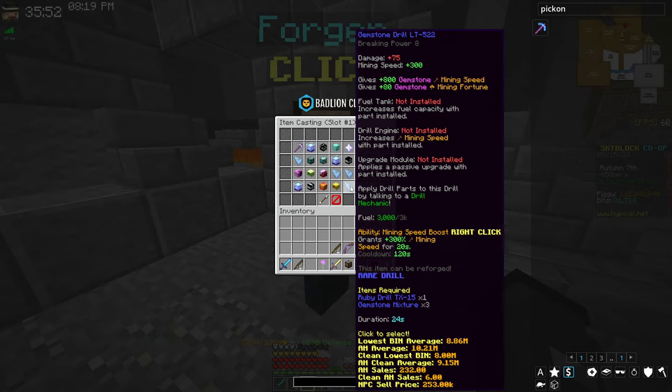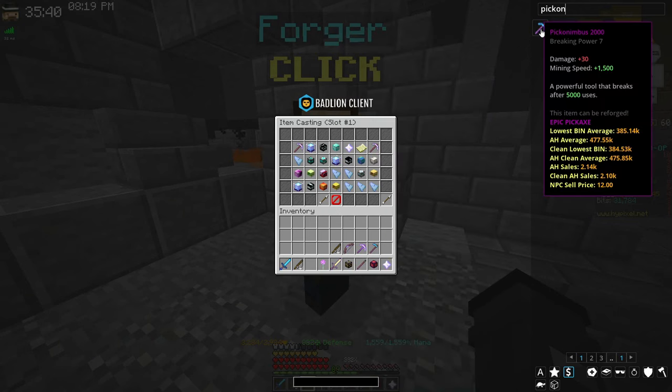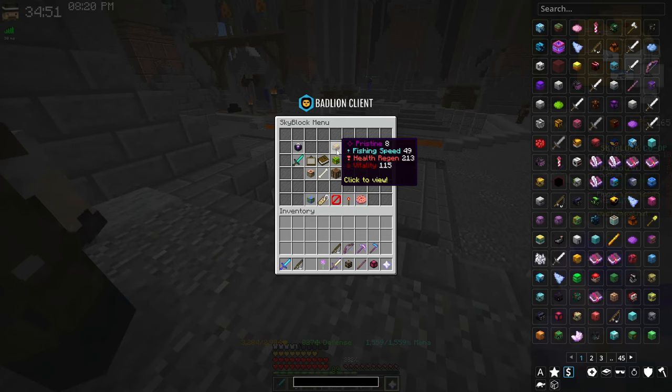You can also skip Topaz commissions by opening chests in the magma fields or killing Yoggs, but mining is definitely the fastest way. So if you're speed-running Heart of the Mountain, you're at a high level and can afford this drill, it's not bad to go for. But if you're early game and can't afford 6 million on a drill upgrade, stick with the Ruby drill or your Pico Nimbus.